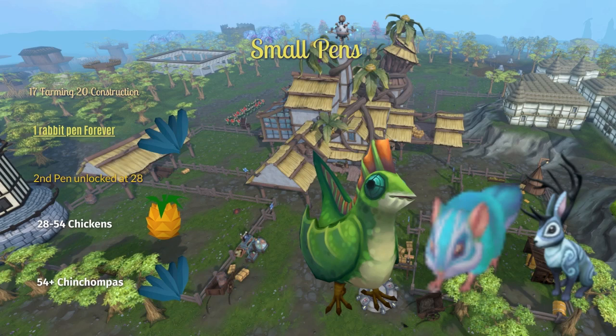You can feed these chickens pineapples, which you can buy from Arheim daily. And at level 54, swap your chickens out for chinchompas. To get chinchompas you're going to have to hunt for them. Once you've got a breeding pair, you can feed them woad leaves — that's definitely the easiest option.